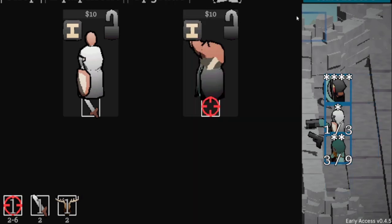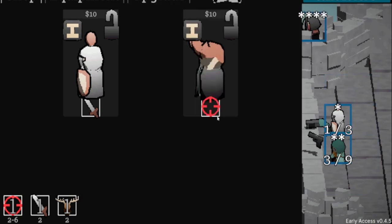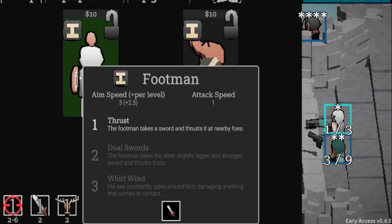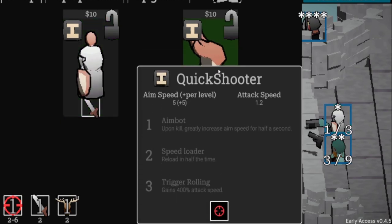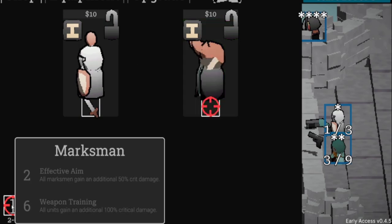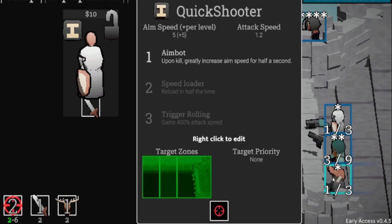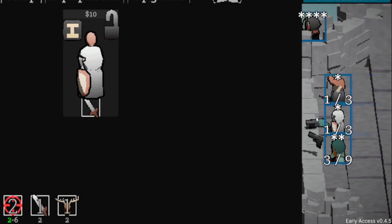I'll put the Footman in the middle since his whirl effect hits everywhere, and I'll take the archery spot at the top. On rerolling the shop — the Quick Shooter appears and he has the Marksman ability, which matches with my Archer. We're definitely buying him. His aim speed is five plus five per level, so he pops off fast. Now we also have the additional 50% crit from having two Marksmen.